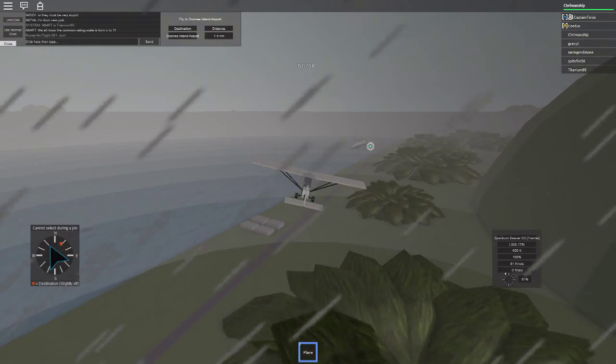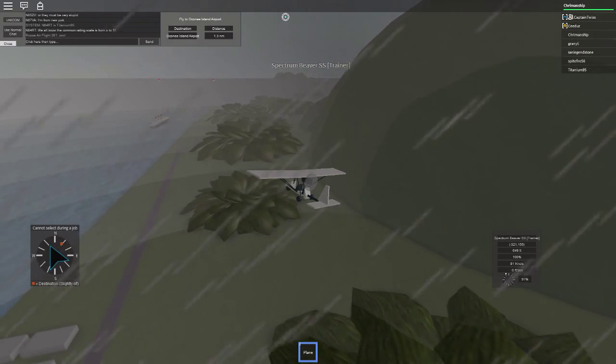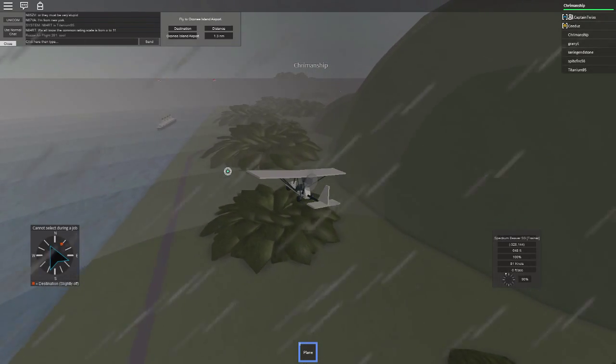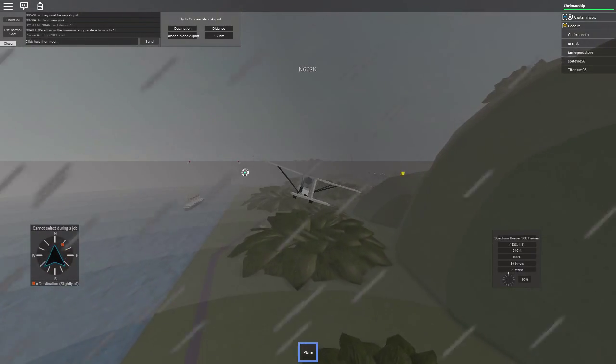There are two land boats coming on land. Yeah, don't worry - those are people doing the glitch. I love that glitch. So anyways, you go from that island over here to this island to complete the tutorial.